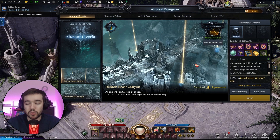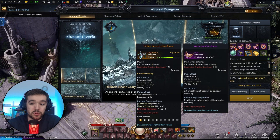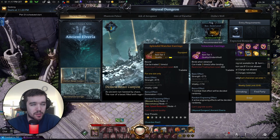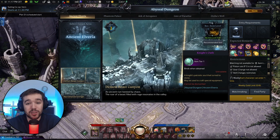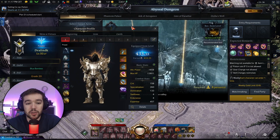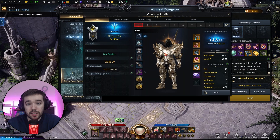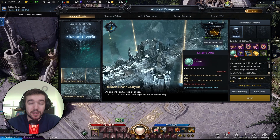Now you're probably asking: why should you do Abyssal Dungeons? The right side rewards include really strong jewelry — great when you first unlock it at 340. You also get Knight's Oath tokens, which allow you to craft the epic (purple) version of your current gear set. Your chaos dungeon gear set starts at 302, and if you ever want to upgrade that blue set to epic or even legendary quality, you need to do Abyssal Dungeons.